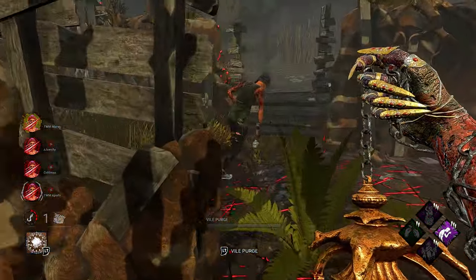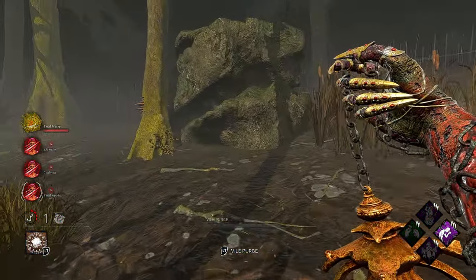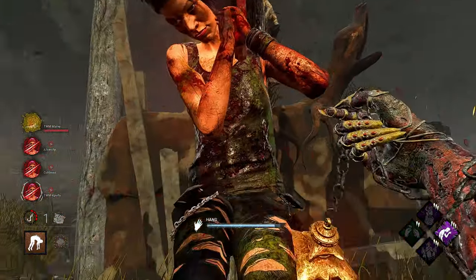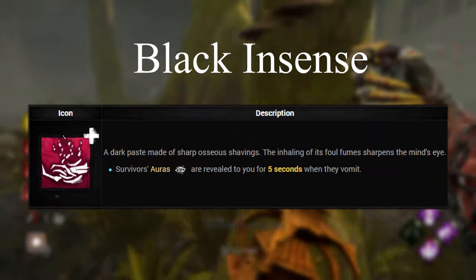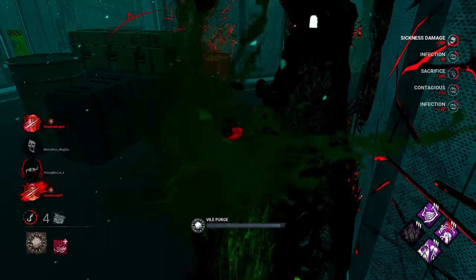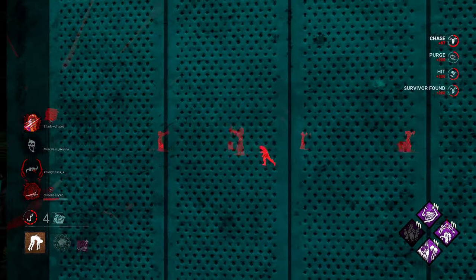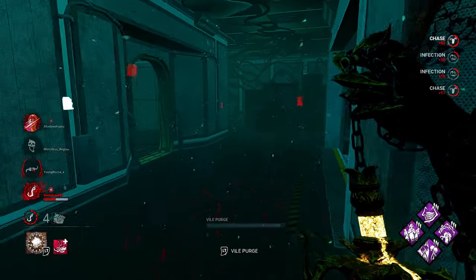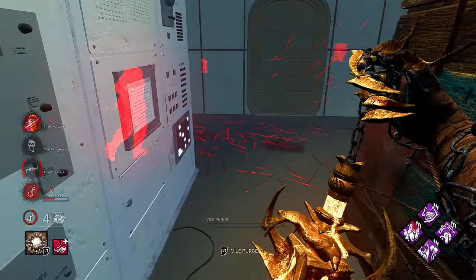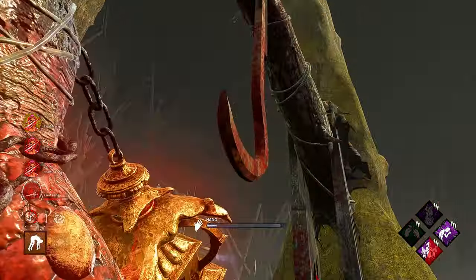For those who hate teams that don't cleanse, there are add-ons you can bring. The first is Black Incense: when survivors are broken, every time they puke you will see their aura for five seconds — even across the map. Black Incense gives you so much information and survivors won't be able to mind game you at loops because you'll know exactly which way they're going. It's a solid add-on that makes playing against these teams much easier.